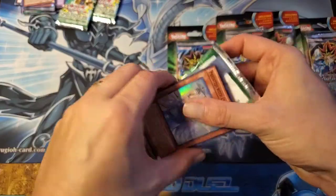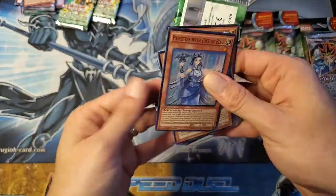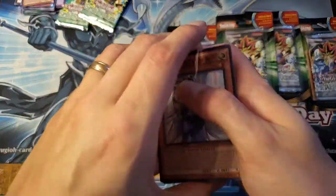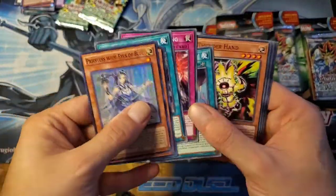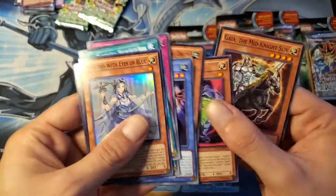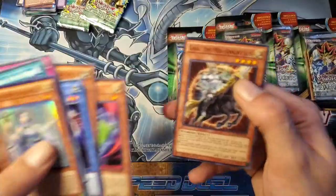These blisters are opening a lot easier than they normally do — I'm starting to think that these might have been tampered with, especially as we're getting the same thing again: Lilybot, three in a row, and Biyaa the Midnight Sun.